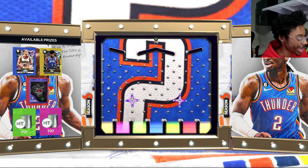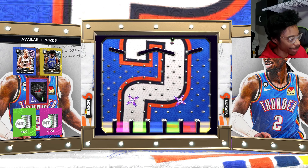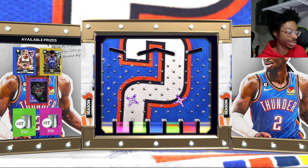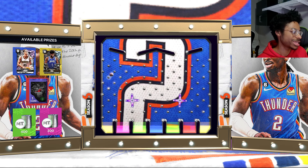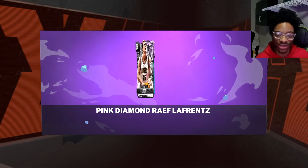Jonathan Isaac — I definitely want to go for Diamond Isaac. We could talk about the MyTeam mobile method of Unlimited, but I guess we could save that for later since there's a lot of bots on there. Hopefully this helps — see y'all in the next MyTeam video. Let's see if we land on Jonathan Isaac to clutch out the video. We got a pink diamond, so see y'all in the next MyTeam video!